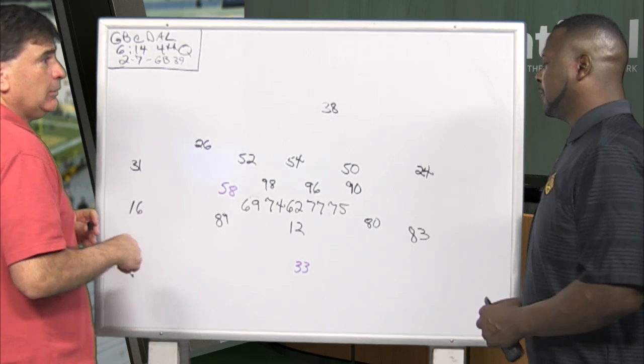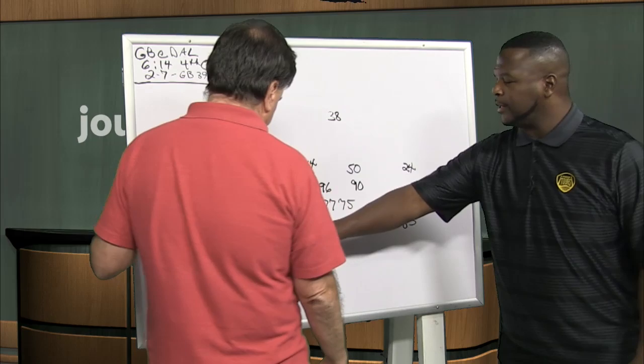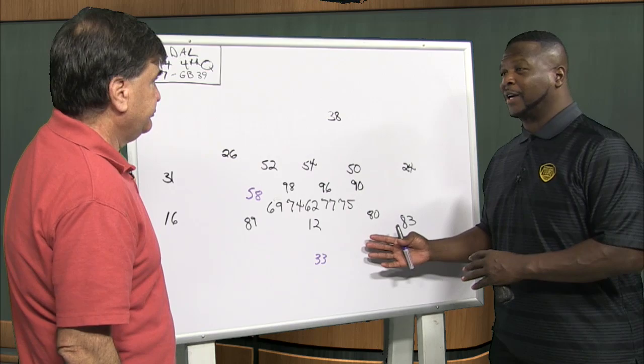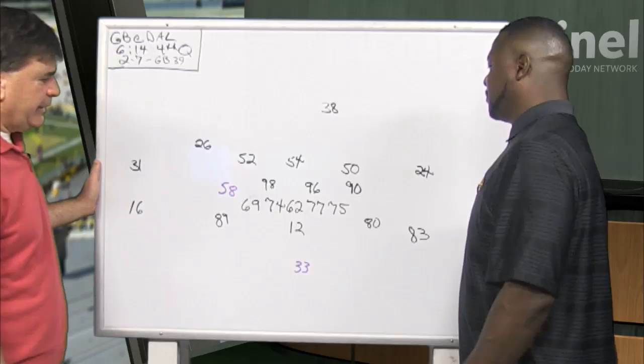We used to call it ace formation. You got two tight ends and Jimmy Graham split out just a little bit — I'll explain that later. The whole concept of it is that Dallas is almost in a 4-3 stack defense, but you got to pick your poison on this. We used to call that defense 'pick your poison' — who you want to block, who you want to let go, and who do you want to influence.